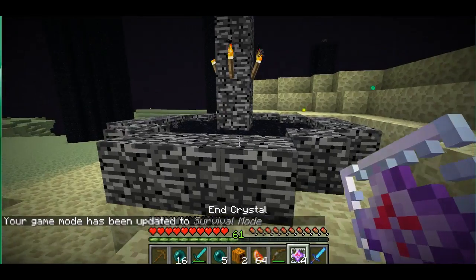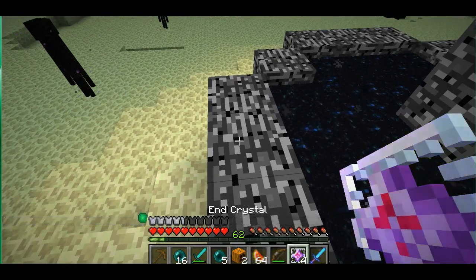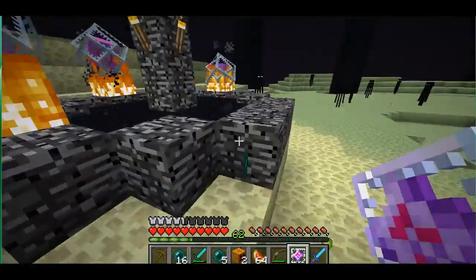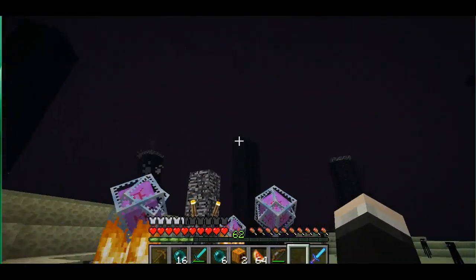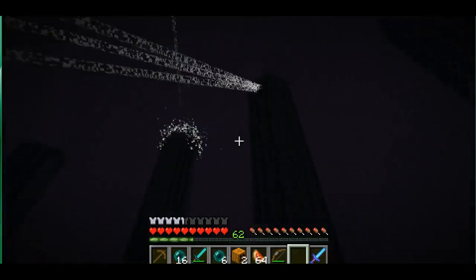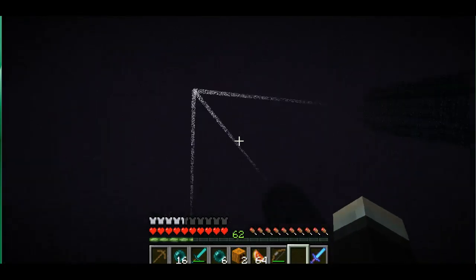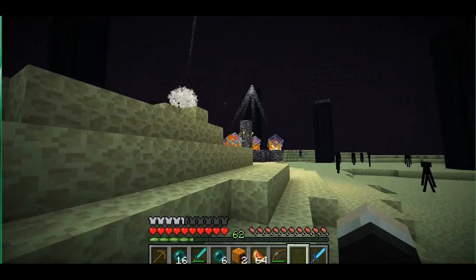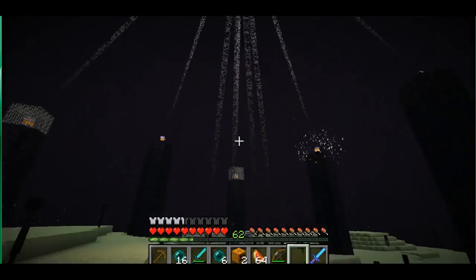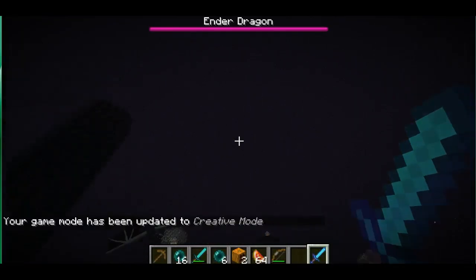I will show you guys right now how to resurrect the Ender Dragon. So what you want to do is get yourself four of these end crystals. Place one right there. Place another end crystal right there. And then another end crystal there. And then finally, place one end crystal there. And look up at the sky. Look at this. This is the best thing ever. It resurrects the crystals. And when it does that, it's also putting more beacons in the sky. How awesome is this? It's resurrecting every single crystal. Look, it even put the iron bars back. There's four down there — I'm pretty sure there's eight of them. Ender Dragon is back. How amazing is that? Now I have to kill this guy again.